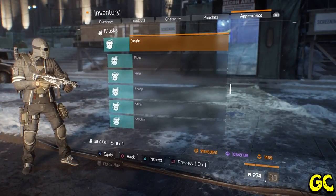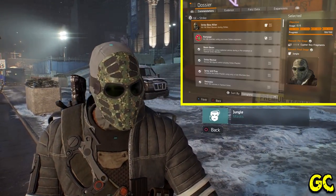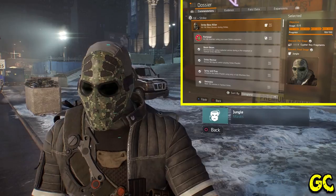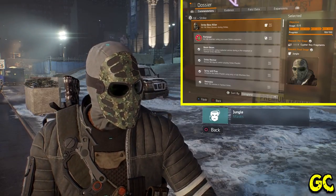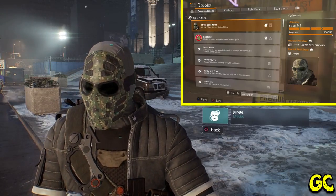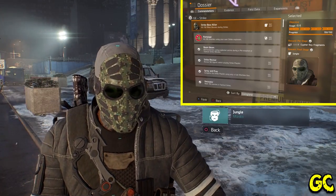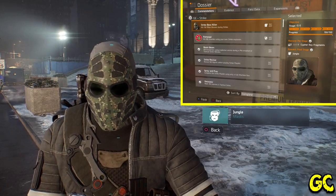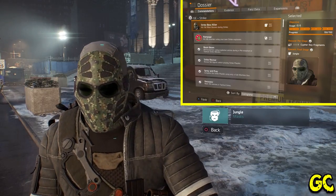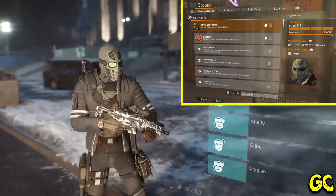The Jungle mask is quite a smart-looking mask and is part of the Strike global event. It's the 'Strike Boss Killer' commendation, which requires you to kill 150 Riker bosses in total. It's a bit of a grind — I just rinsed and repeated the end of Lexington over and over and killed Larae. It's boring, but the good news is you can do it on any World Tier and any mission, as long as it's a Riker boss. Very easy, just tedious.